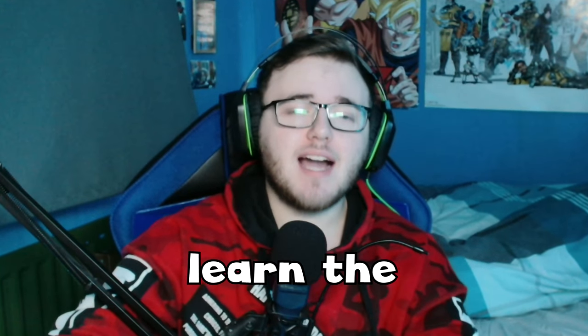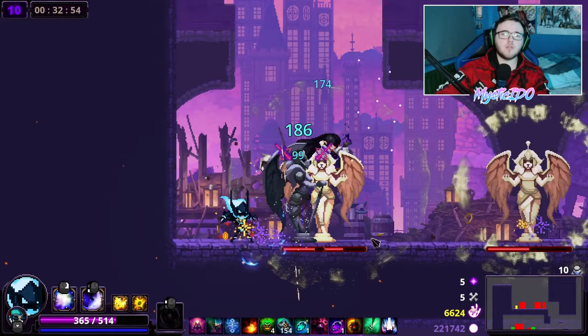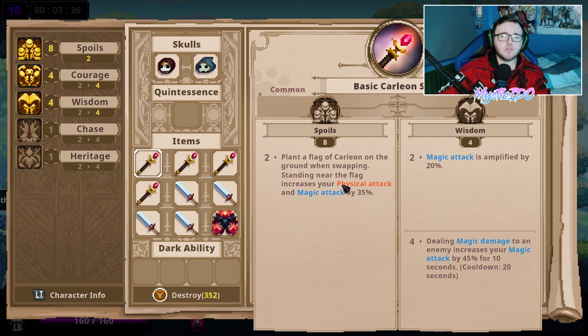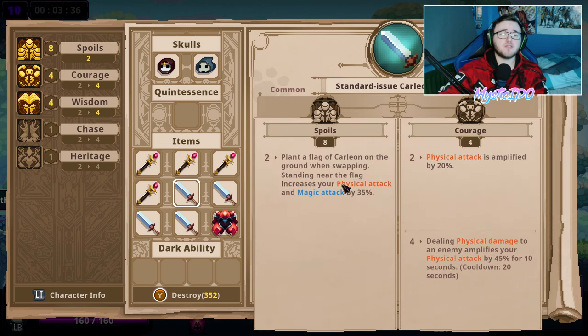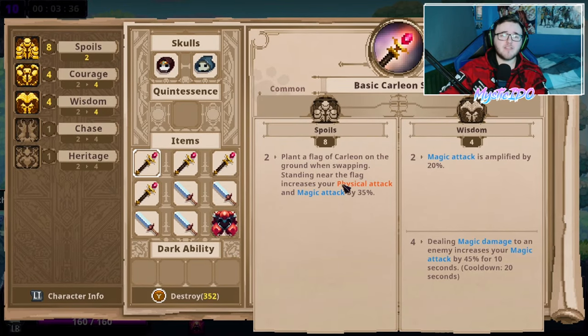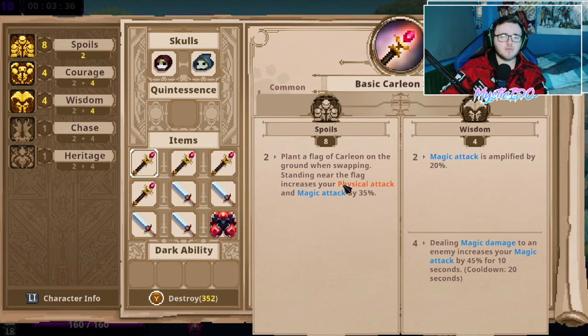Tip number eight: learn the item inscriptions. All items in Skull come with two inscriptions, except the clone stamp and the prince's box which are random every time. You can check what an inscription does by hovering over the item and holding RT on controller, or whatever button you have assigned on mouse and keyboard. If you get multiple items with the same inscription you receive a bonus. A few good ones to note: courage is great for physical runs as it amplifies your physical damage for a set time, and wisdom is great for magic builds as it amplifies your magic damage for a set time.